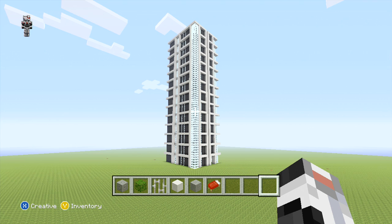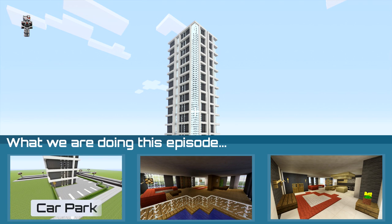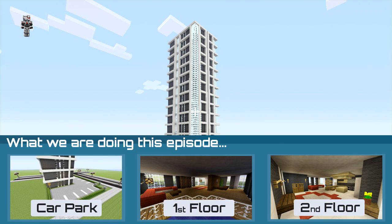We're back with the second part. In this one we're going to be starting off by placing our car park on the outside and then we're just going to come in and place all of the floors.